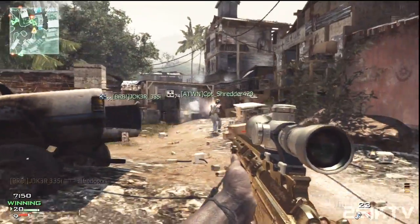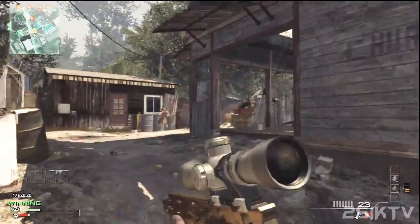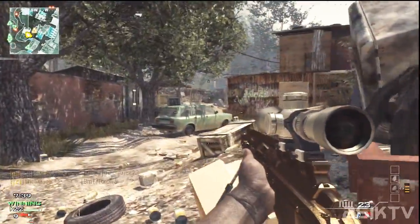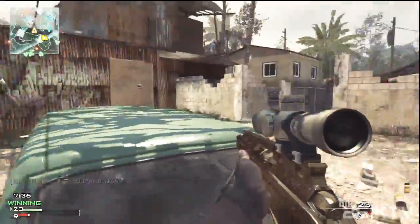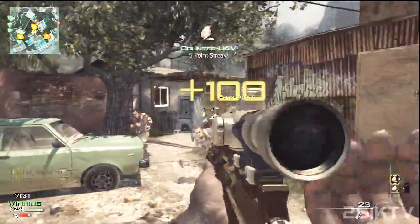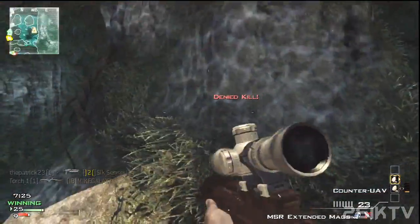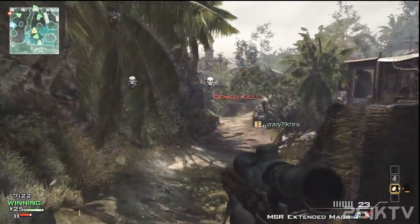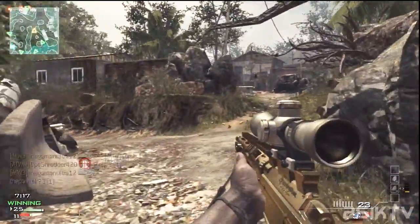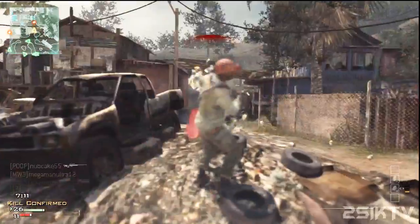A lot of people don't realize that with a sniper rifle, if you aim down the sight and start strafing left or right or even walking forward, your sight starts jumping — which means your bullets aren't accurate. As you saw right there, I had to stop moving as I was aiming in. It's a system you work into, and honestly it's kind of messed me up when using SMGs and shotguns because I'm so used to stopping. You have to stand still, making you a very stationary target — that's a disadvantage people don't think about.